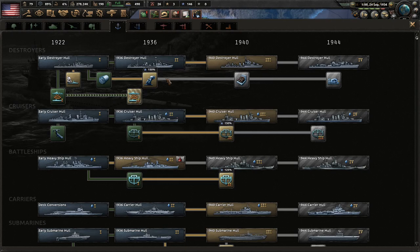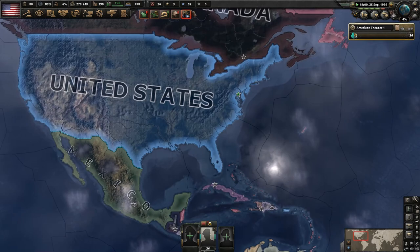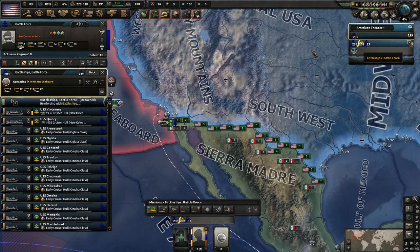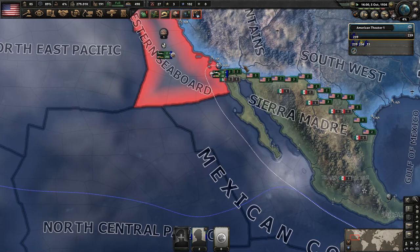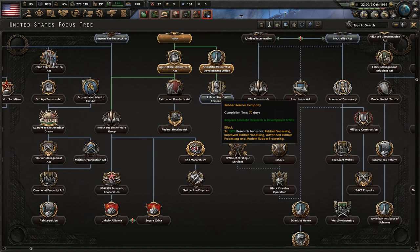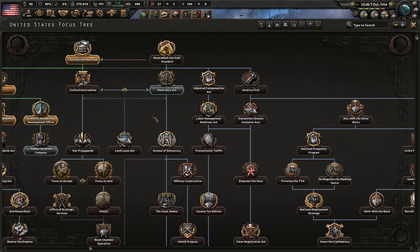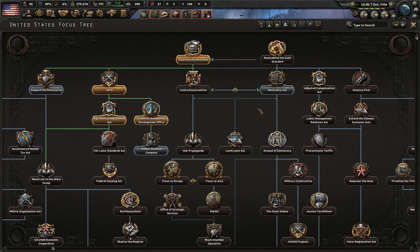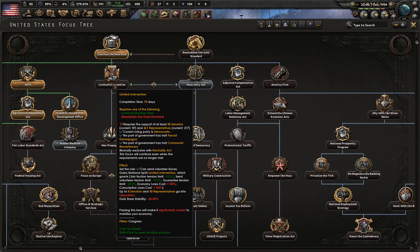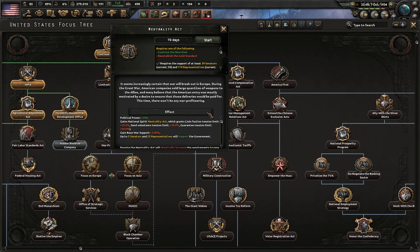We got the Agricultural Adjustment Act, which is fantastic. We can't even research the refinery techs until 1937 anyway, so that won't be a priority. I think we're ready to go ahead and start going down the neutrality act branch. Of course, this results in more support — probably because Congress prefers this over limited intervention. You actually lose quite a bit of support if you go the limited intervention route. Congress wants peace, so let's go with the neutrality act. This does give us some restrictions, but we're okay with that.